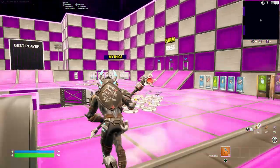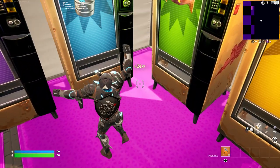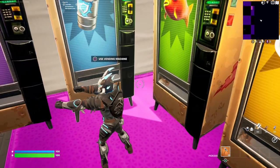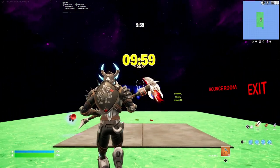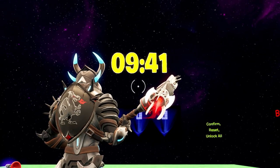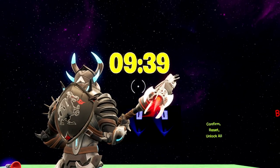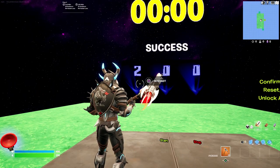Once you're loaded in, head over to this hills corner and emote inside of it — it's super simple. It will teleport you inside a secret room. You'll see a timer above you — wait till it runs out so you can proceed with the XP glitch.